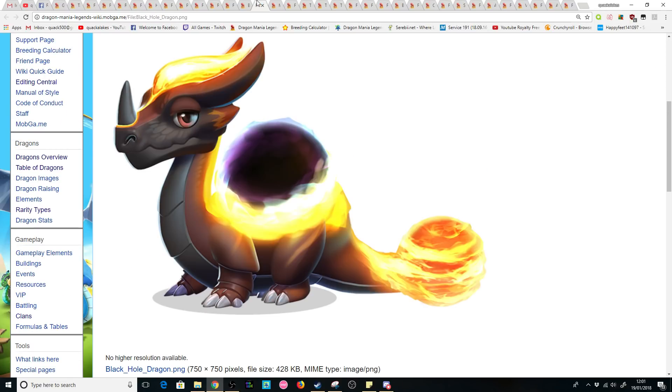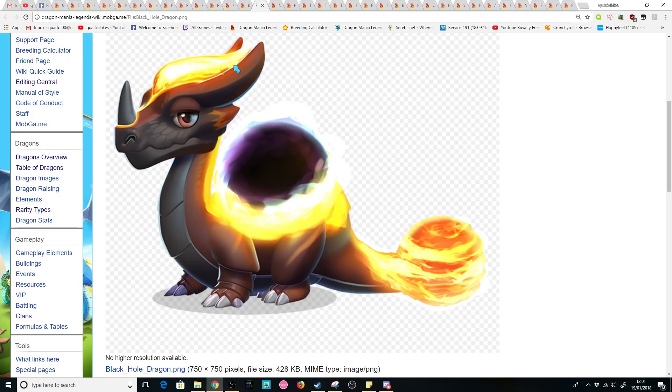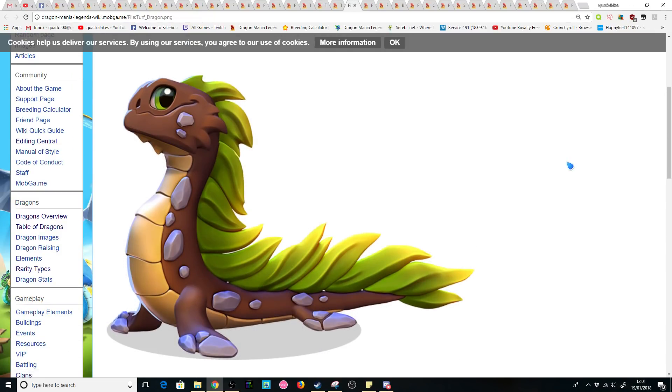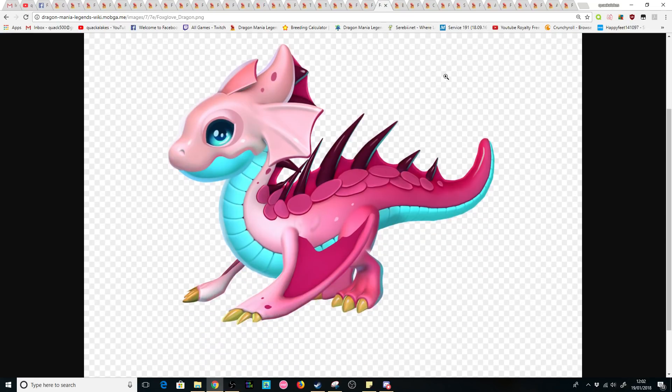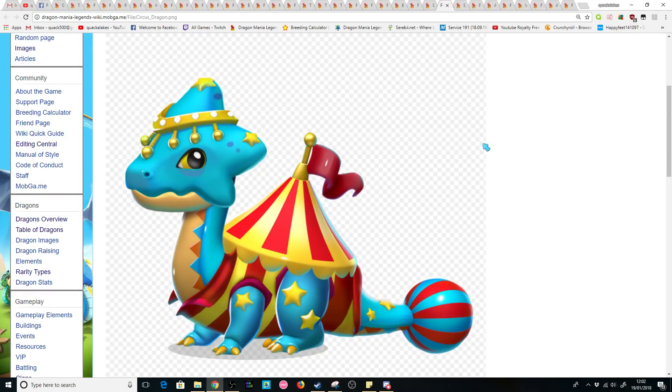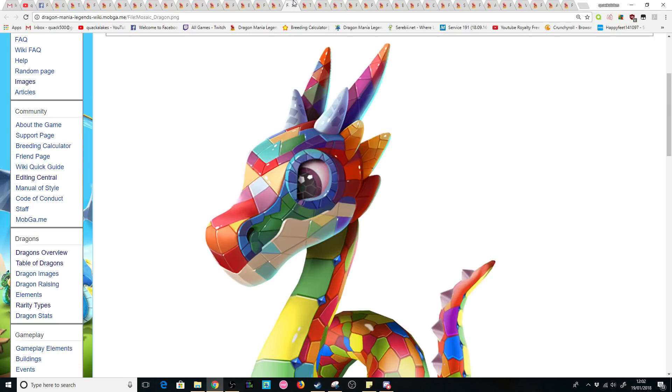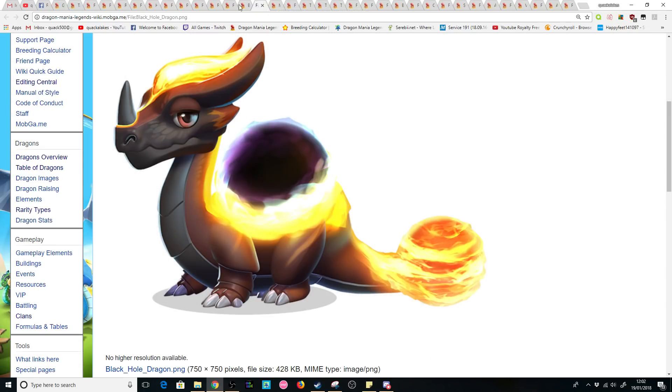Let me know which one of these you'd want to see in-game. Just look at how cool some of these designs are. I guess we can hope and pray that they'll all be released one day, but maybe only when we get more habitats per level. Because imagine if all of these dragons were available in-game — we'd actually have nowhere to store them, since even at max level there is not enough room to place every dragon in the game.